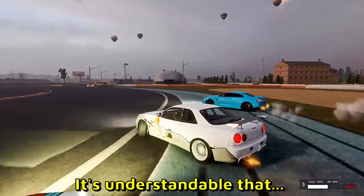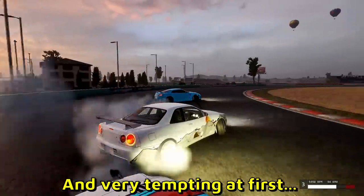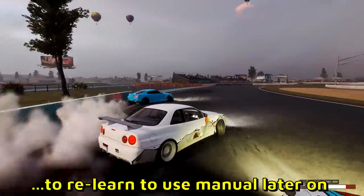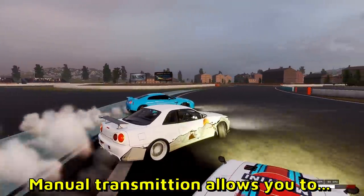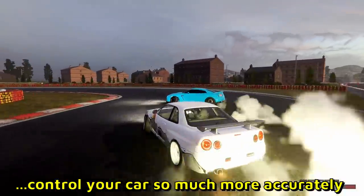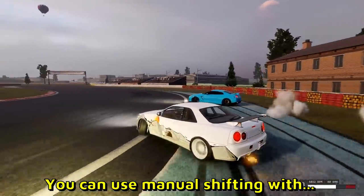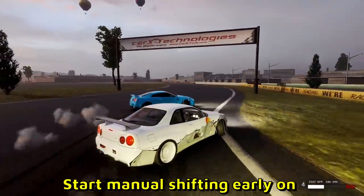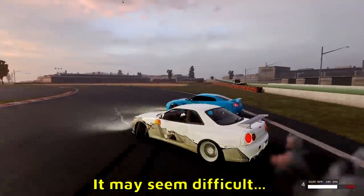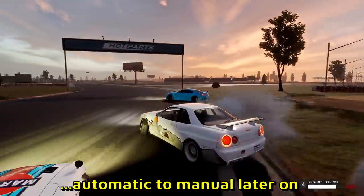Number 5: Automatic transmission. It's understandable that automatic transmission seems easier and very tempting at first, but it's just so much harder to relearn manual transmission later on. A manual transmission allows you to control your car so much more accurately — you don't want your car shifting when it's not needed. You can use manual shifting with keyboard, controller, or a steering wheel. Either way, start manual shifting early on. It may seem difficult, but it's gonna be way harder going from automatic to manual later.